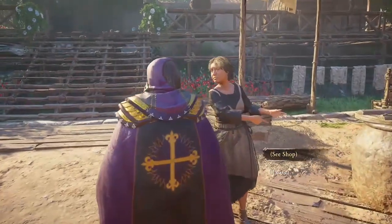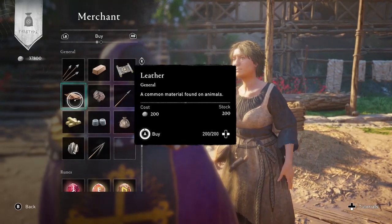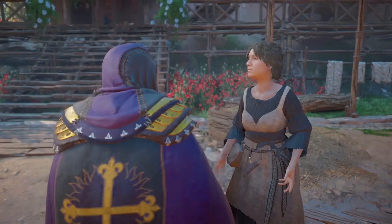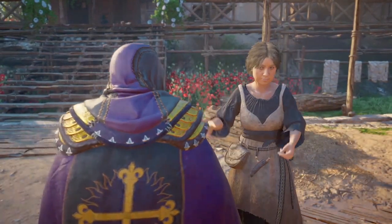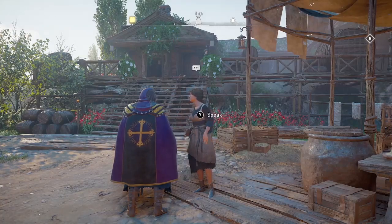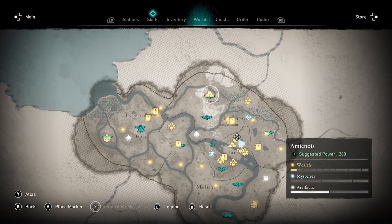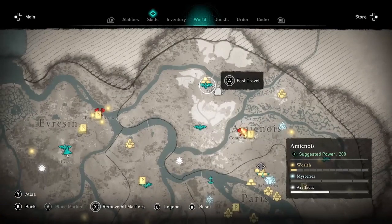Here we're talking to our fourth merchant. There's a total of five merchants in Francia, or at least that's all I've found so far — if you know of any more, please let me know in the comments below. I'm picking up some leather and another scroll. You can also buy materials to upgrade the new weapons and armor, buy arrows, rations, and runes as well. If you're collecting runes, you could also buy them from these merchants multiple times.